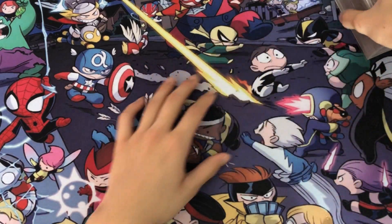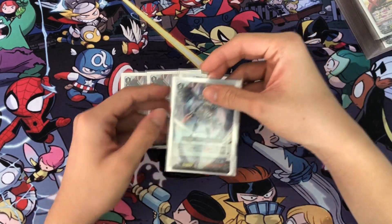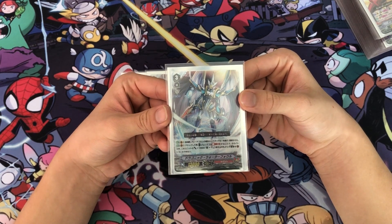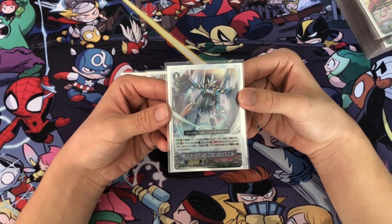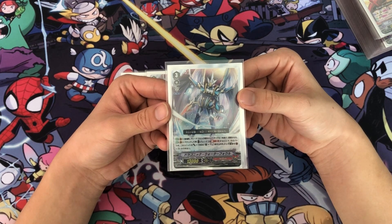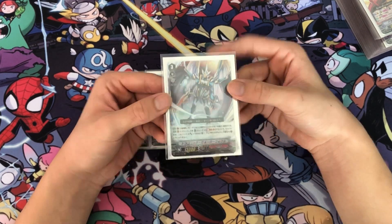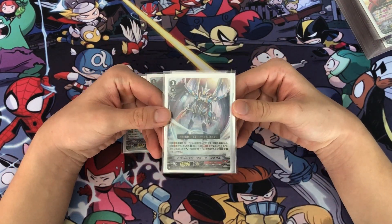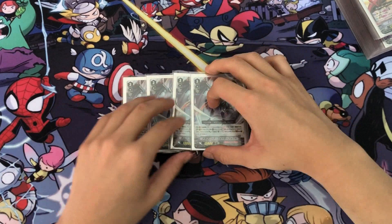For Grade 3, I play 4 Dragonic Waterfall. The first skill is Auto, Vanguard Circle — when placed, choose one of your opponent's Grade 2 or greater rearguard and retire it. The second skill is Auto, Vanguard Circle — when he attacks, Soul Blast a Grade 3: until end of that battle, this unit gets Power +10,000 and Critical +1, and your opponent cannot call sentinels to the Guardian Circle from hand. This will be your ideal second ride as it needs to Soul Blast a Grade 3, and it's the finisher of the deck. It also has the Imaginary Gift Force marker.